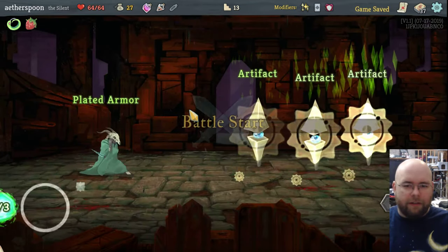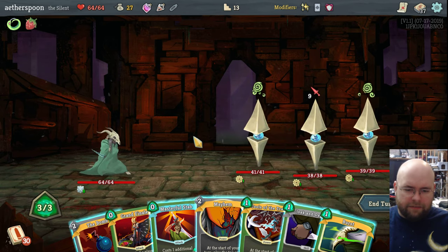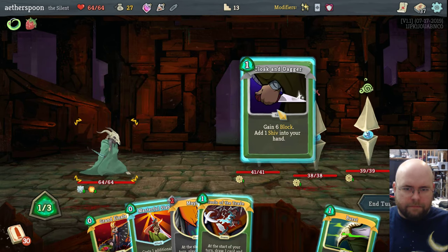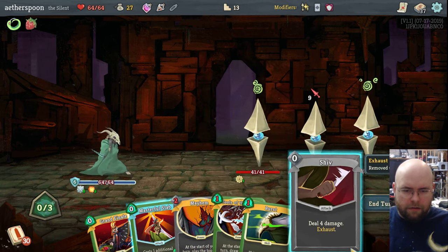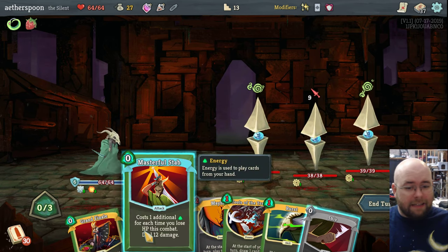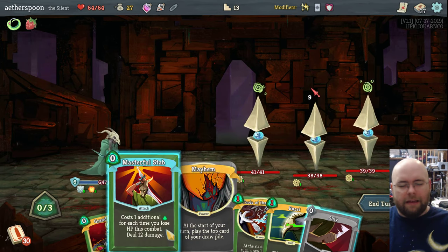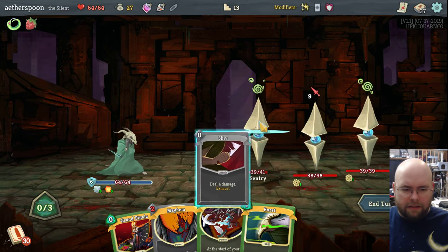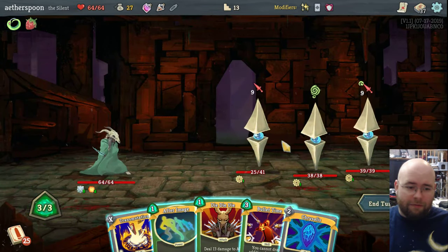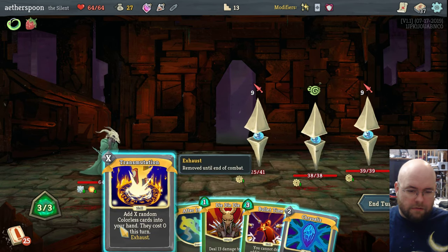Let's go after an Elite. Elite encounters are more difficult than normal — in this case I have three relatively difficult enemies. I think I'm going to set up the Bomb, throw out a Cloak and Dagger. I'm definitely taking damage this turn; there's nothing I can do about it — that's the downside of having an all-gold deck, I don't have blocks. Wait, actually I do have some block right now from a card I used. Stab you in the face and stab you some more. In two more turns the bomb will go off and deal 40 damage to everything — nothing has more than 40 hit points — so all I'm trying to do is defend myself.